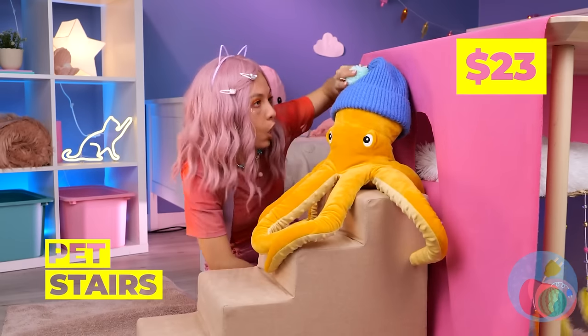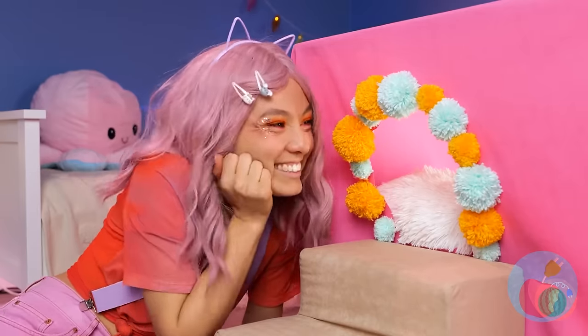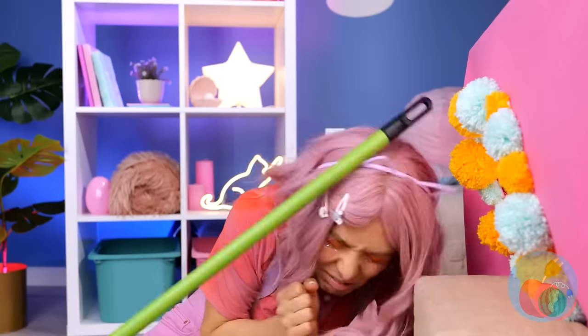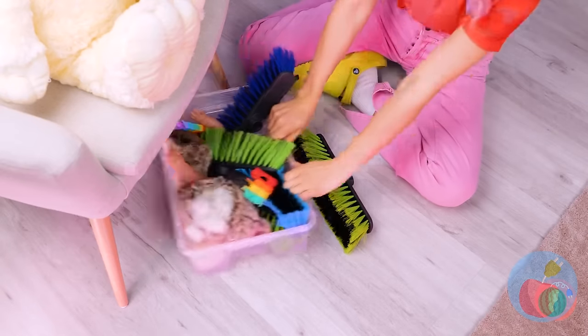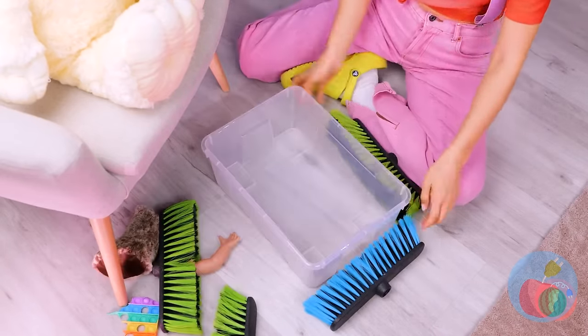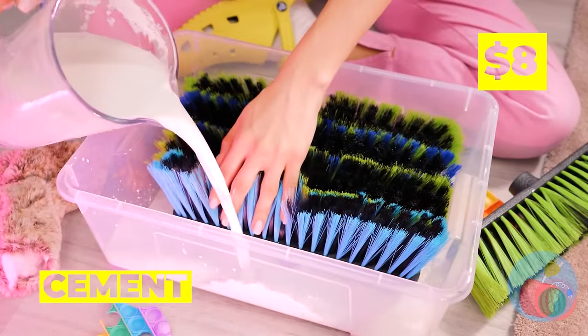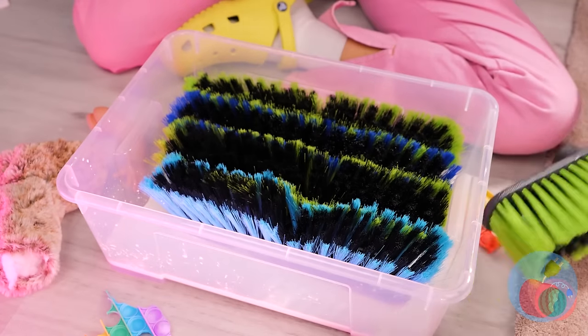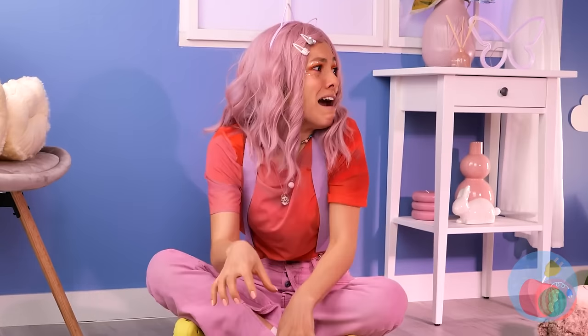We'll need stairs — unless cats can fly. Nice pom-pom, can we borrow it? A few of these will brighten up the doorway. I think Kitty wants to help. Maybe not. Either way, this broom is just what we needed. Take an empty box and fill it up with a bunch of bristles. Pour a little cement on the bottom — not too much. We want those bristles sticking out so Kitty can play with them.